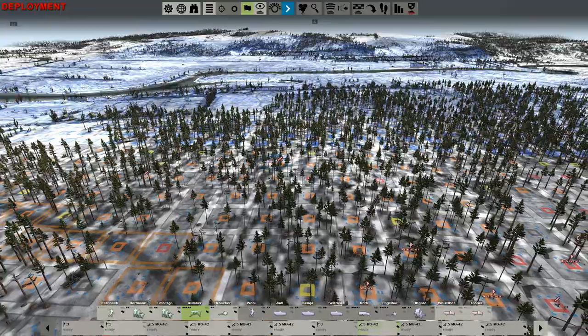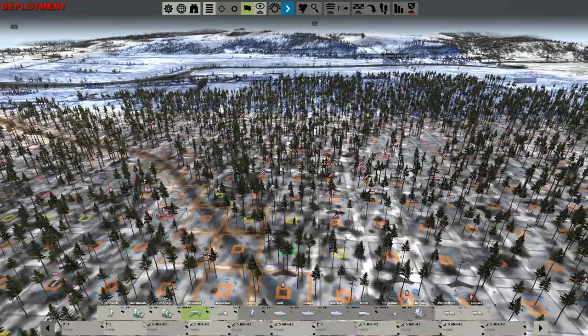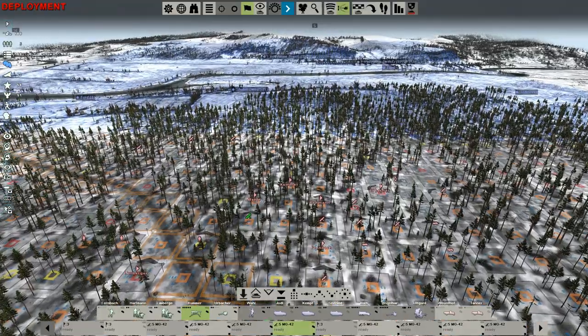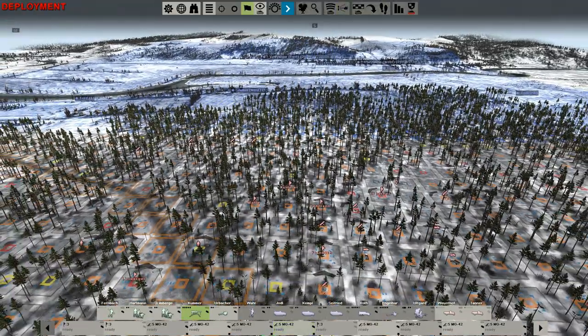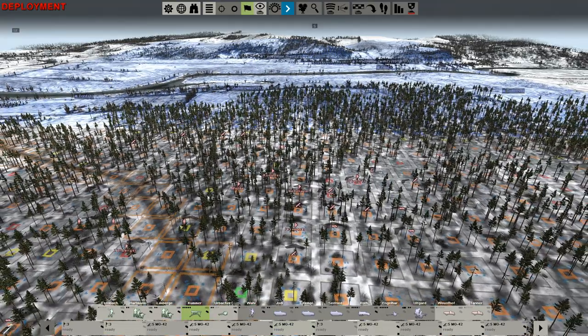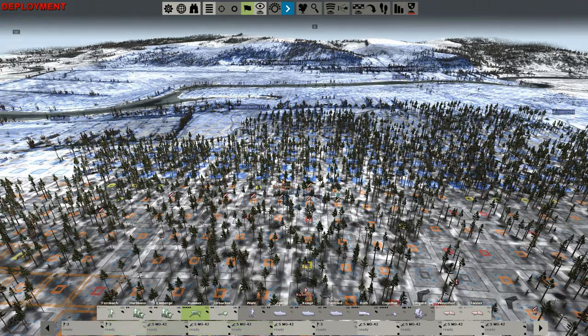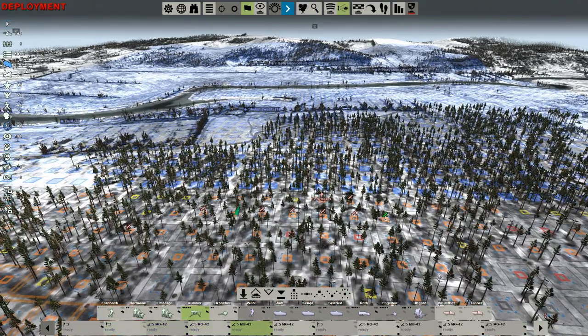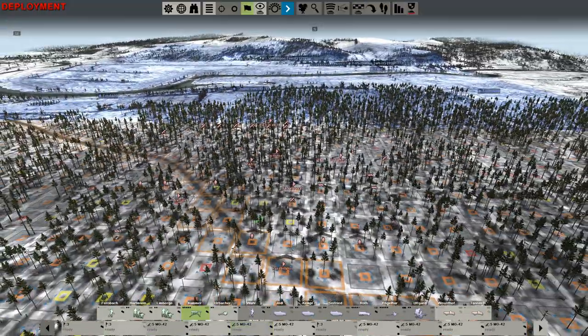I want to have these guys close to each other. I'm also going to potentially bring up some armor once it arrives to this exact location. But we don't know how long it's going to take to drive over here — that's what I'm really worried about. I'm going to grab that machine gun and put it over here in this gap. I'm just hoping that I've got my MG set up in the right areas, honestly.